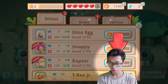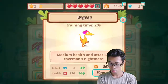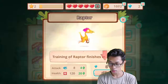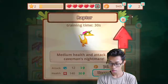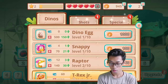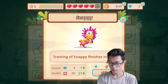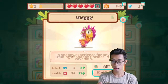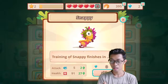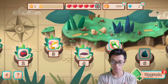We can upgrade. We have money. That's expensive. Dino egg — seriously, what's going to happen? That's a training pack. I like it. It's like our Pokémon — it got evolution. I think we're going to have pirates.